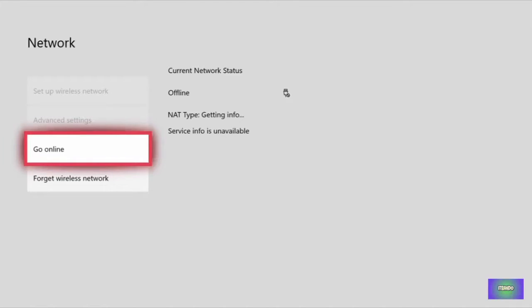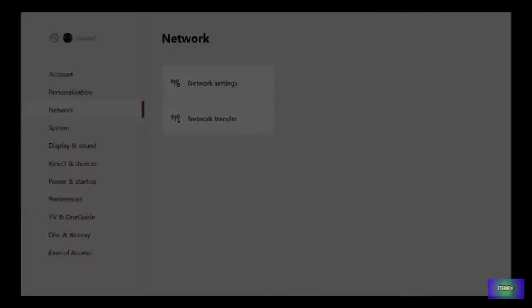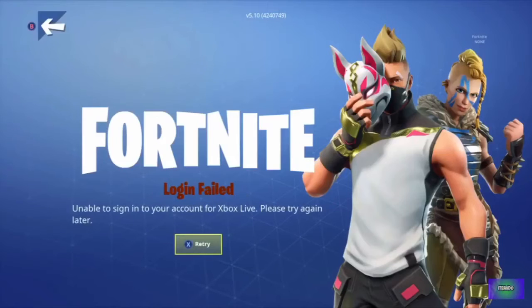Basically, you just want to spam B twice and then A as quick as you can — just BBA as quick as you can. So click go online, and then whenever the message comes up — for me it said all services available — you just want to do BBA. If it's worked, the loading bar will stutter.